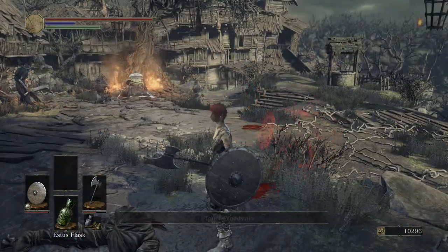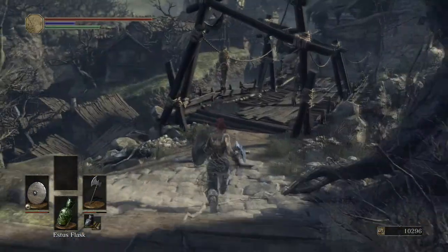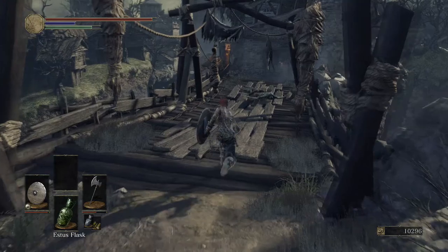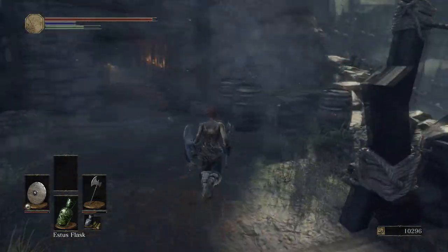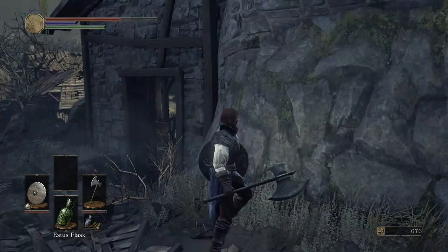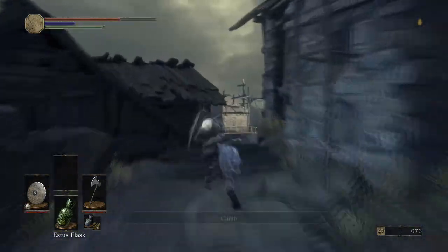We don't really want to fight everything here. We want to walk around here to the right on this bridge. I will be explaining what the Loretus Bone is for a little bit later on when we head back, so don't worry about that. Once we get across this bridge, I'm going to be explaining how to get into one of the covenants, which you can only do before you kill the boss of this area. So we're going to be getting that over and done with straight away before we go too far.